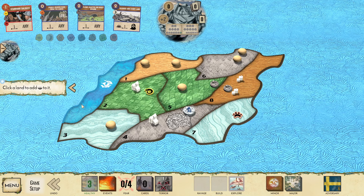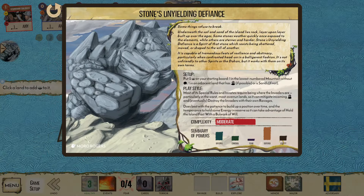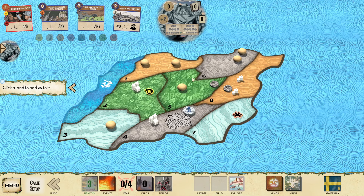We get to start in a different land because there are two different blights because of our setup here. I think I want to start in land F5, because F8 is a lost cause.